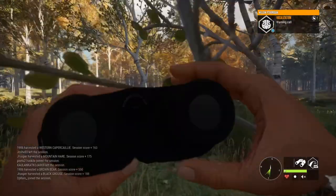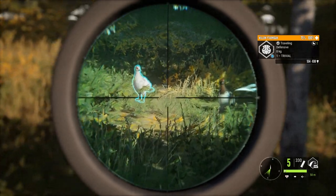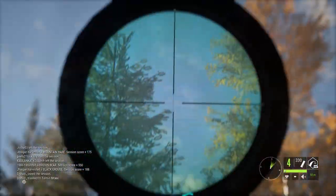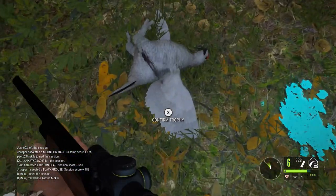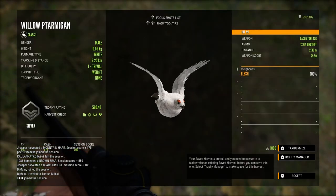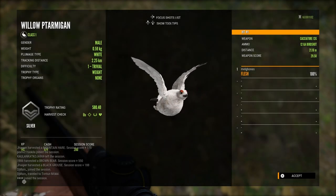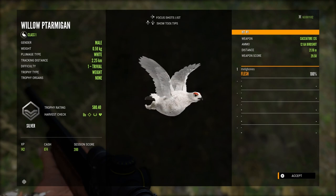Moving on to the first of a few clips of some different ptarmigans — I actually had some pretty good luck over the past few days. We're starting off here with a level 1 white plumage type willow ptarmigan. This is actually a rare for the willow ptarmigan, and white as a plumage type is also rare for the rock ptarmigan. I did have a white male ptarmigan during early access but I hadn't actually seen one in the live game, so I was really excited to find this. Quite the tracking distance of 2.25 kilometers — I was really happy that I actually managed to track this guy down and finally take him out. It was pretty cool the way he was on the ground and then flew over the top of me like that.